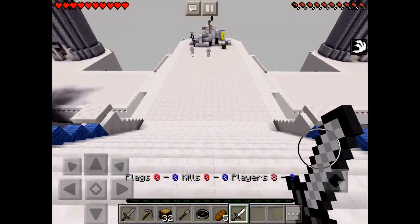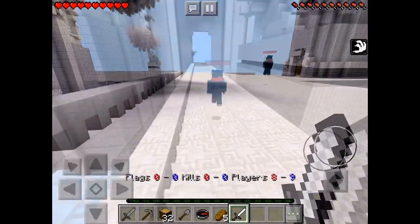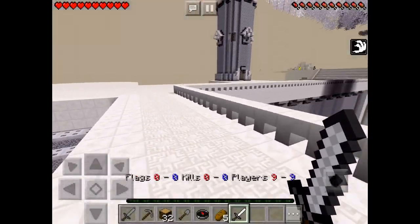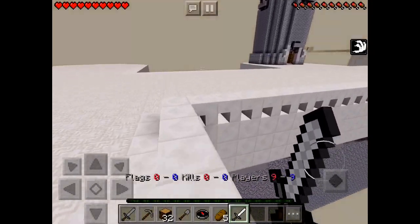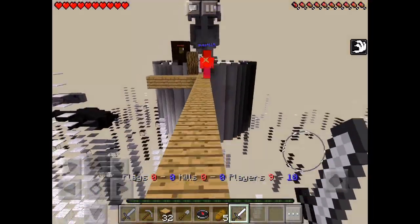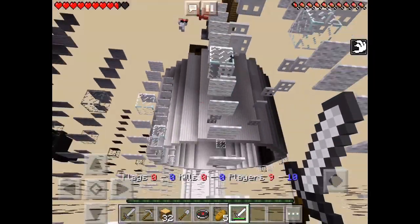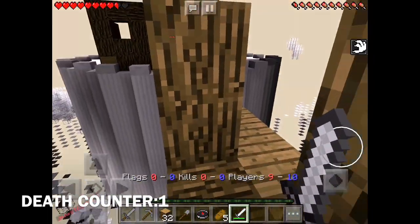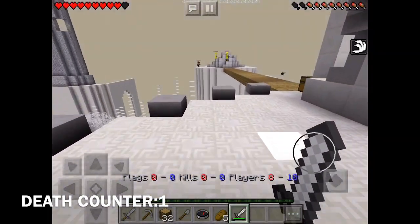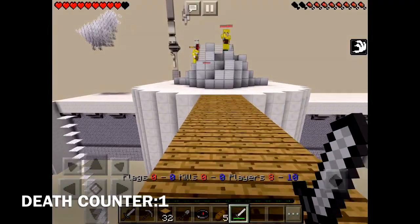I was going down the stairs and suddenly this guy from the red team tried to steal our flag. I was chasing him but he was ahead of me so I tried to get him. He got me. I gave up because I thought my teammates could handle him, so I decided to try and get revenge and destroy their team. But then some crazy lag made me fall off the edge — I'll count that as a death because technically he pushed me and I died.